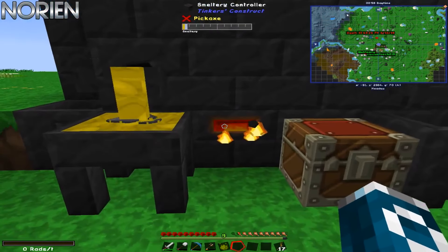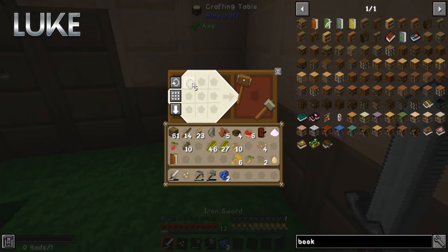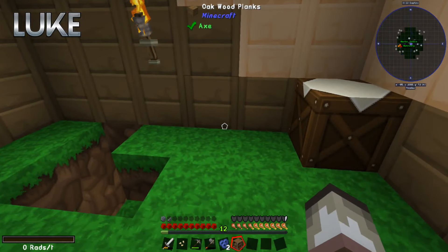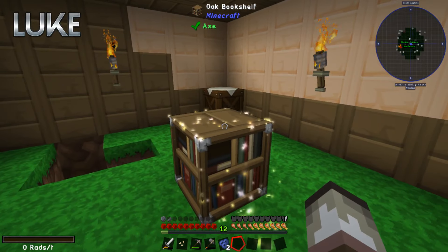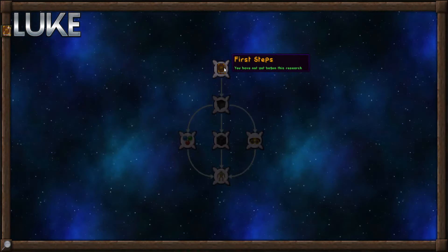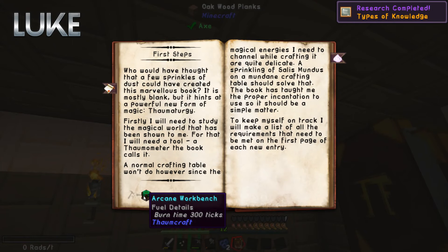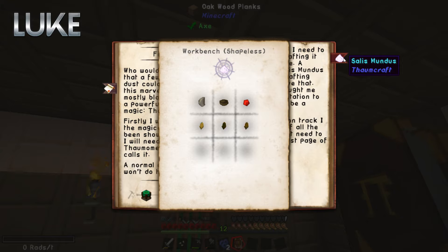Okay, scared the crap out of me. Can I go back to my planting? Six pieces of paper. Your boy is going to have a Thaumonomicon. Made a bookshelf, got my Salis Mundus — sprinkle that stuff. Oh god I love the little sound effect, it's so cool. Who would have thought that just a few sprinkles of dust created this marvelous book.